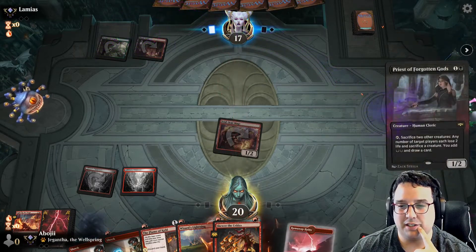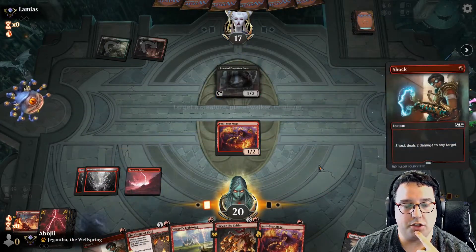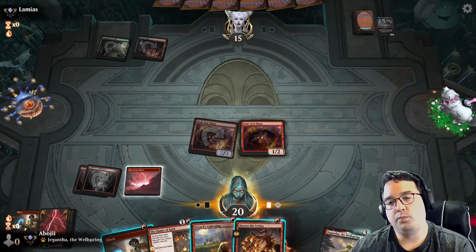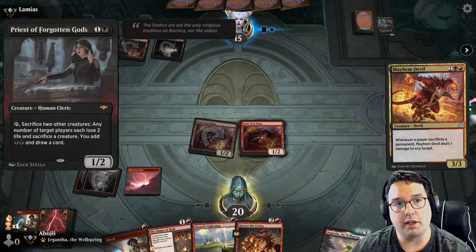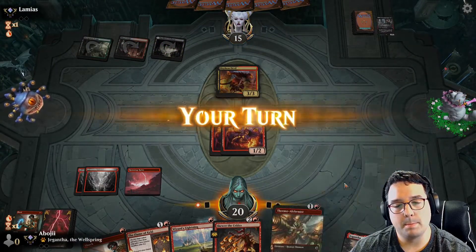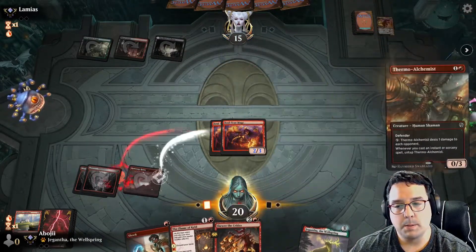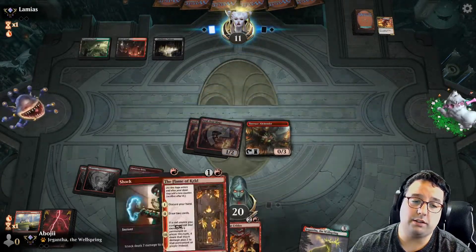Okay, that's fine. Easy shock on the priest, get in for two, and play out the other Soul-Scar Mage. Been seeing this card being played a lot more and I'm really impressed with it. Thermal Alchemist works pretty well with Skewer of the Critics.